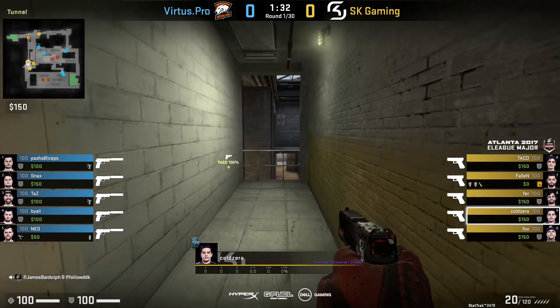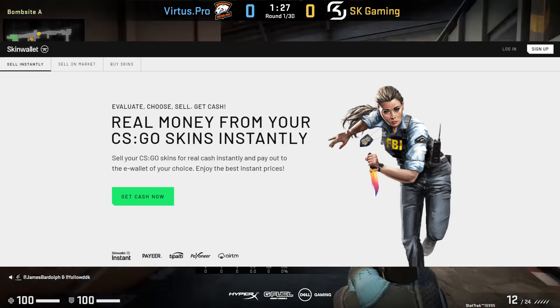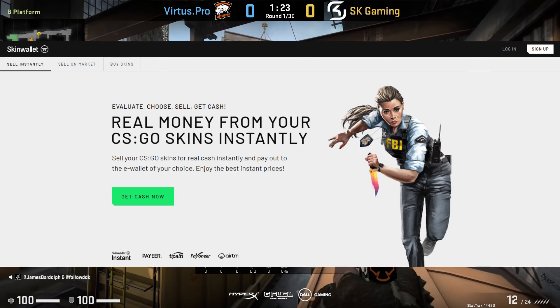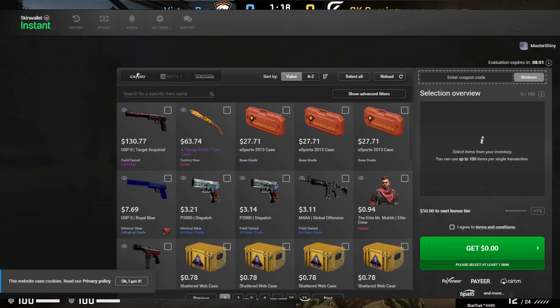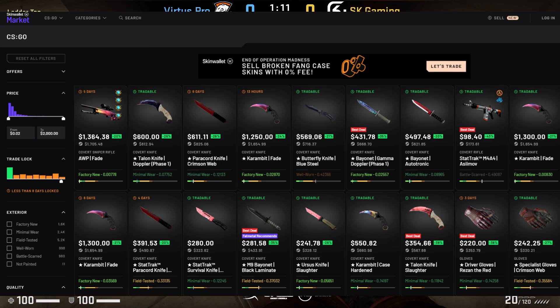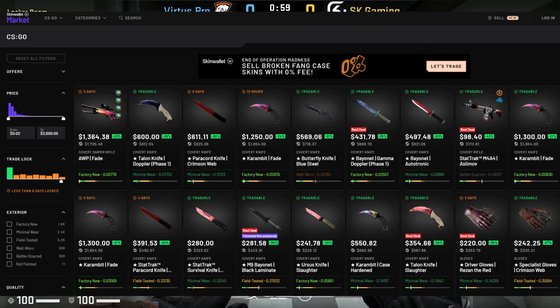Before we hop into it, a quick message from Skin Wallet. If you don't know what Skin Wallet is, it's a super easy, quick marketplace. What I like about them is they have two different sections: their instant sell, where you can sell in a couple of minutes and get your money out, and their market, where you can barter with other players who pay real cash for your skins.